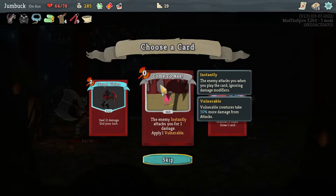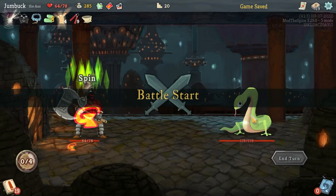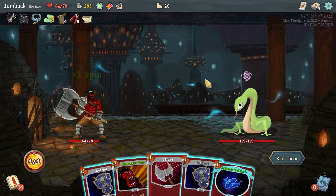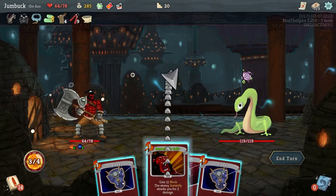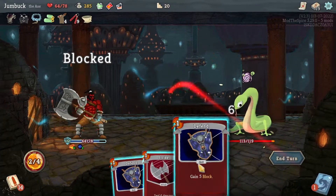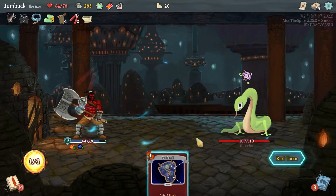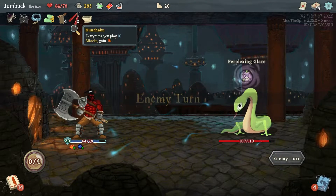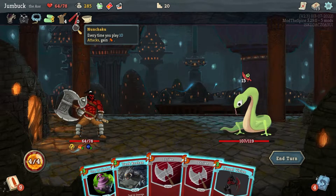I could go for another Tunnel Vision or another Come to Axe — I think I'll go Come to Axe. Oh shit, Sneko. I'll put on the Aghanim Shard, throw up the hall, and then Defend, Stab, Defend. But it doesn't matter — it's bloody Nunchucks. Could've paid attention to that. Oh well.